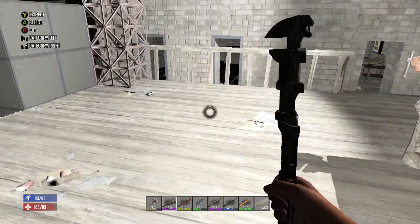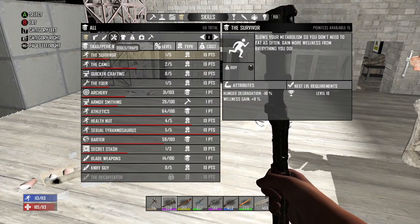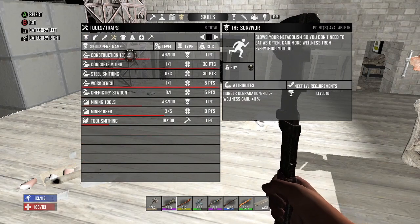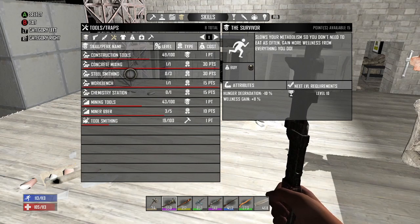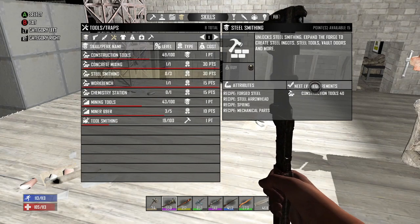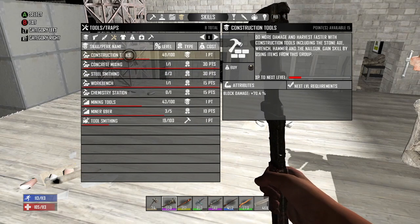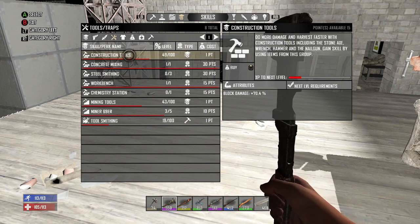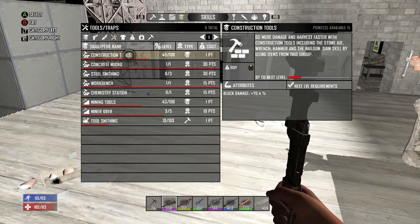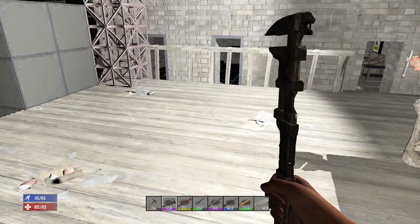To make steel items, you're going to have to get your construction tools skill to level 40, which unlocks steel smithing. Construction is an action skill — you level it up by building things, tearing things down, upgrading your base. The steel pickaxe is a game changer.